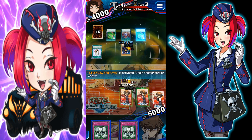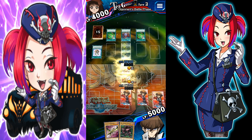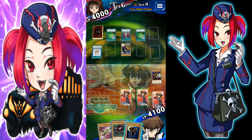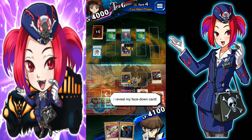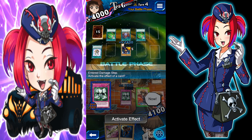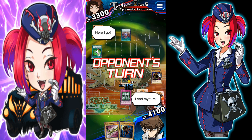From my hand, I activate another equip spell. Let's battle — here I come. That's fine, I'll let that go through. One of them is all I'll need. I end my turn.